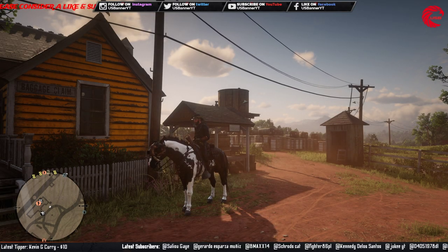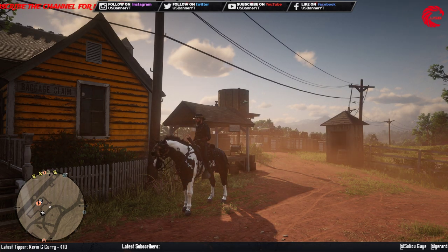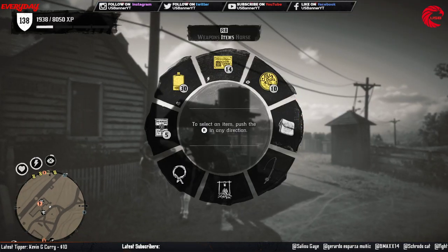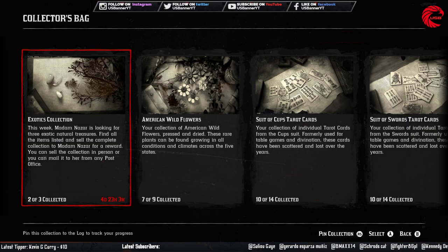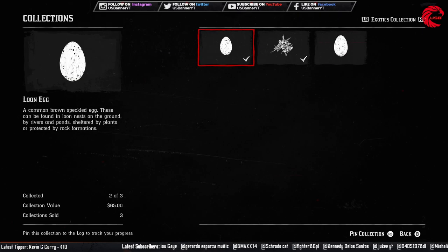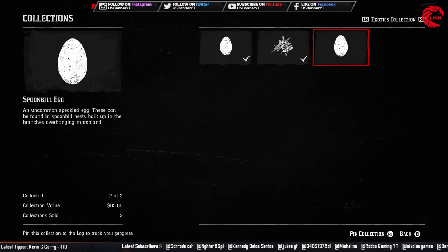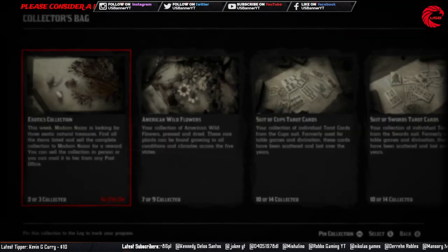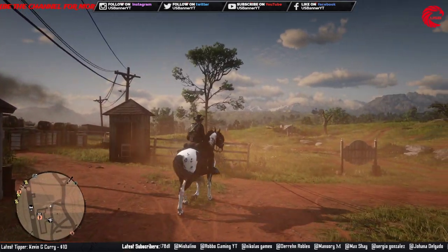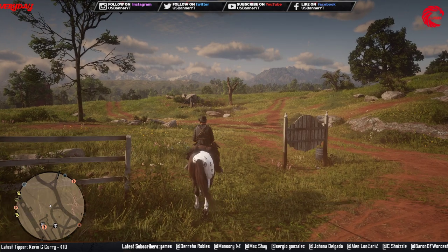Welcome back friends to another episode, and in this episode I'm going to show you all three weekly collection locations for Madame Nazar to the 25th June. This week's collection is the exotics collection, so you have to find a loon egg, an agarita white flower, and a spoonbill egg. Don't forget to subscribe — I upload every day: location for the daily challenge, weekly collection, and Madame Nazar location.